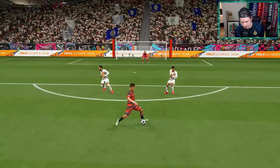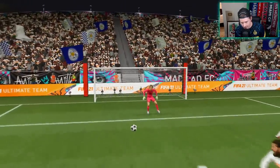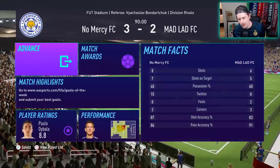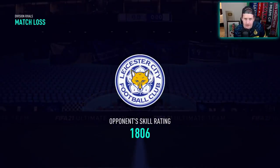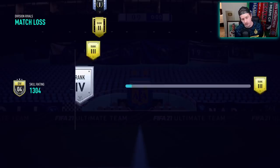Literally erases Beckham with the double body feints — one, two — and then curls it past the keeper. The three-star weak foot is obviously still going to be an issue if that's a deal breaker, but it's such a good value card. Part of the reason we get him cheap is because he has the three-star weak foot — not a super attractive thing, but that's the trade-off.